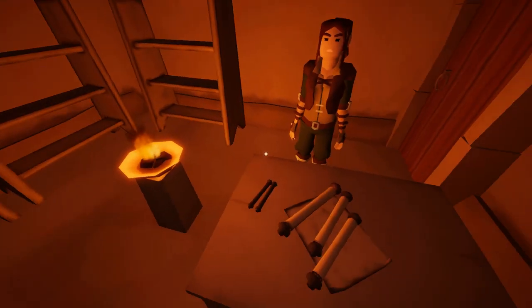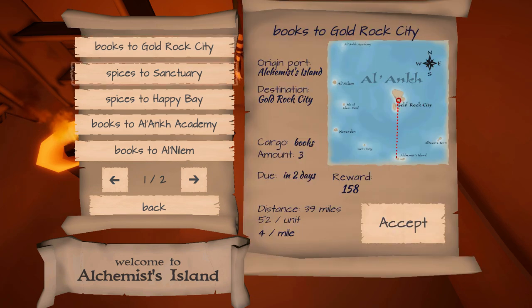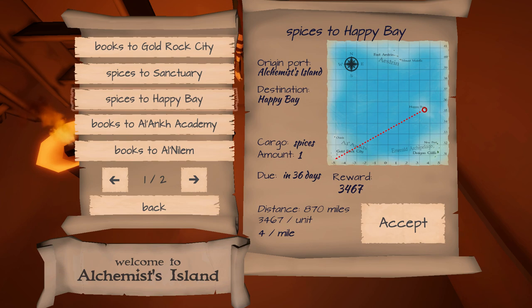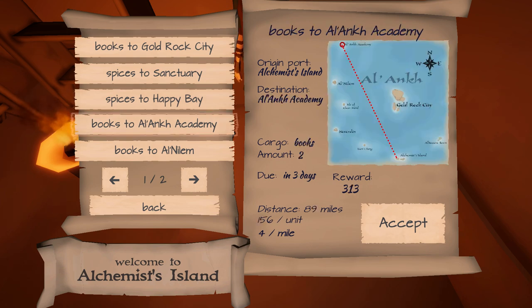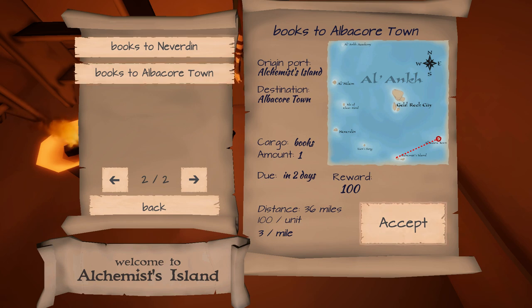So how much money do we have right now? $7.87. Oh wow! We have Books to Gold Rock, Spices to Sanctuary. Now this is interesting because Spices to Sanctuary is actually outside of Al Ankh. I have a high enough reputation that I actually get these missions now. That's something to think about. Here's one that goes to Happy Bay — not sure how I feel about that. Books to Al Ankh, Books to Al Nelem. Here's Books to Albacore Town for a hundred, doing two days. So let's take that one.